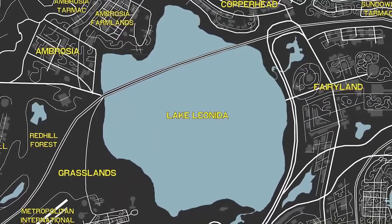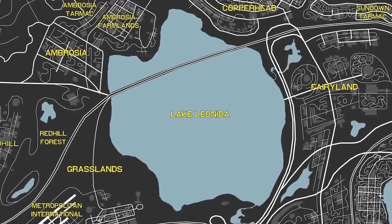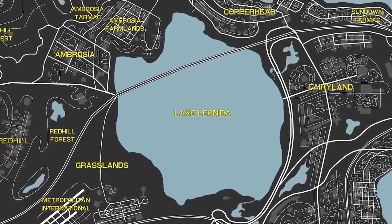Speaking of lakes, there's Lake Leonida — a massive body of water located in the middle of the map — which could hold hidden secrets and Easter eggs.